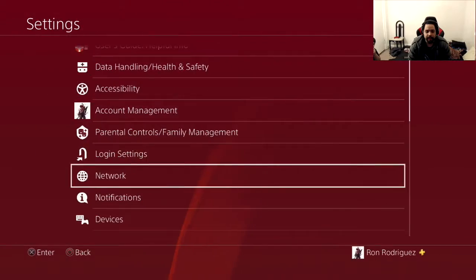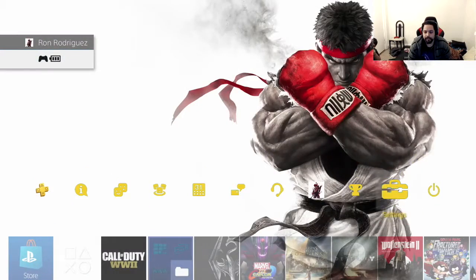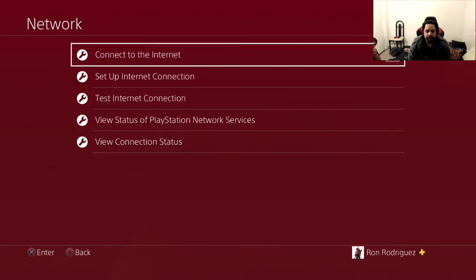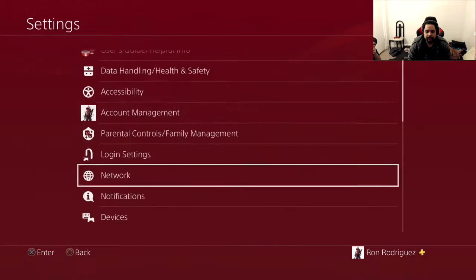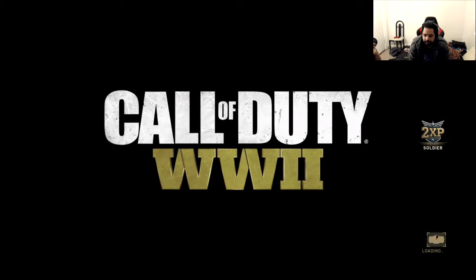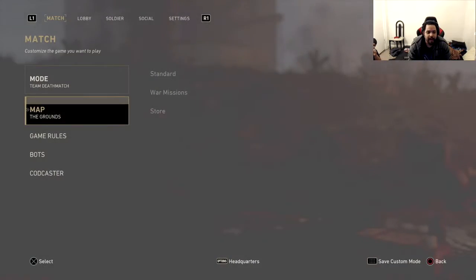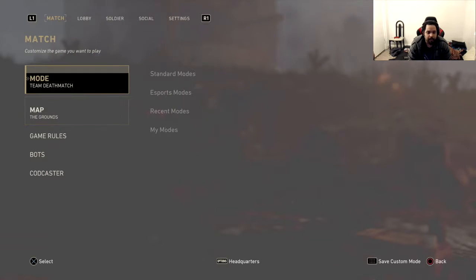Then you go back to the PS button, back to the game, and connect back to the internet. If you did it correctly, you will see a secret map called The Grounds in custom match. So here we go — I'm gonna go to custom match, and there you have it: The Grounds as a selectable map.